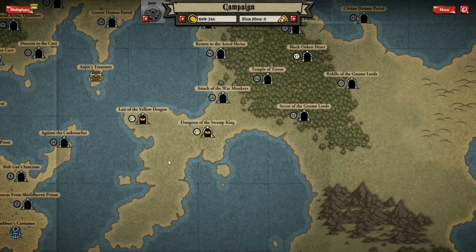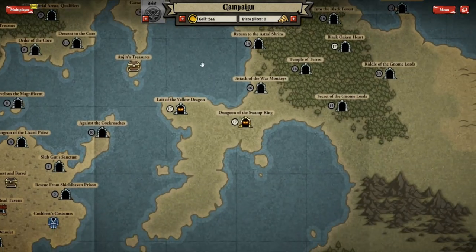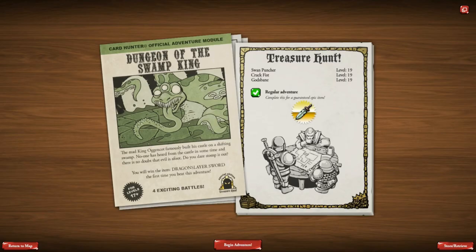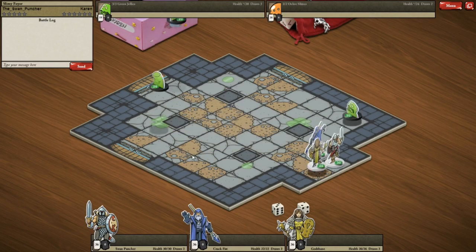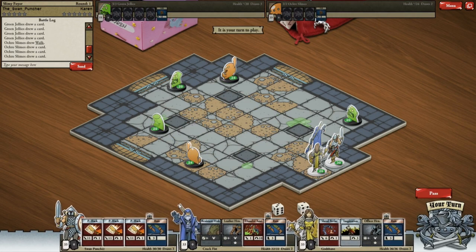Hello, Swampuncher here playing Card Hunter. There are two level 17 adventures. I'm going to go into the Dungeon of the Swamp King. Here he is, the Swamp King, looking pretty feisty and pretty tentacular - that's a word I've just made up, rather than tentacled. I thought I'd go tentacular, because he looks spectacular but with tentacles attached.